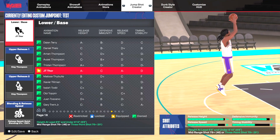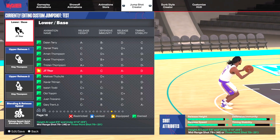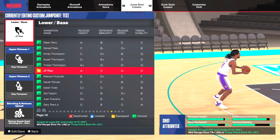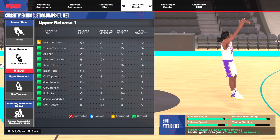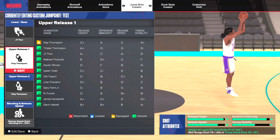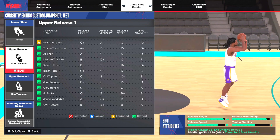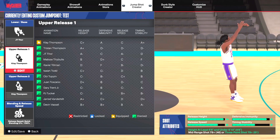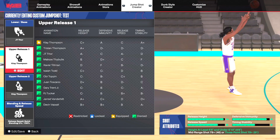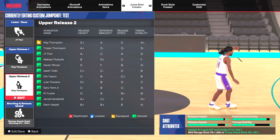We have a release height of A+, release speed of B-, defensive immunity of A, and time instability of D. I know somebody's going to bring that up — I definitely recommend time instability because when somebody is close to you or jumps at you it decreases the chances of speeding up your jump shot. But I only shoot wide open shots, so if I have to sacrifice anything for consistency it's going to be time and stability.